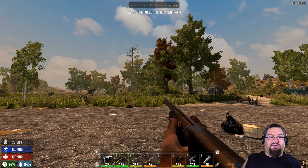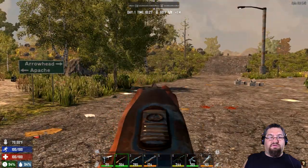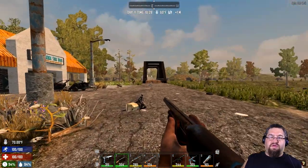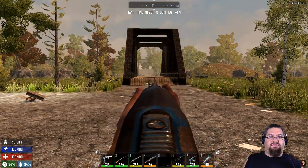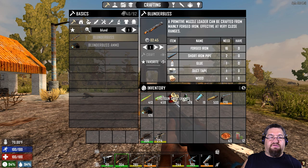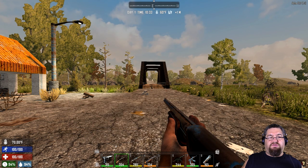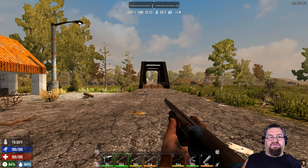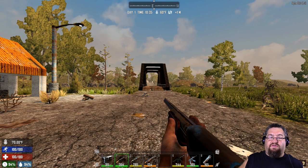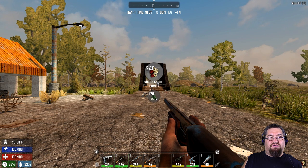The second is the shotgun, useful at close range only — because the bullets spread as you shoot them. The shotgun takes shotgun shells. There are different types of ammo: you can use either shotgun shells or shotgun slugs. To choose other types of ammunition, you hold R, and that brings up what type of ammo you want — shotgun shells or shotgun slugs.